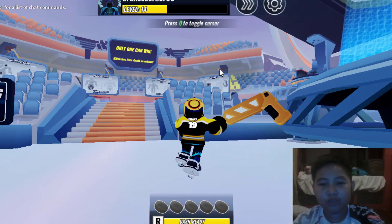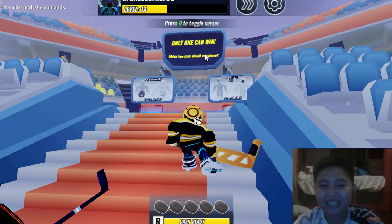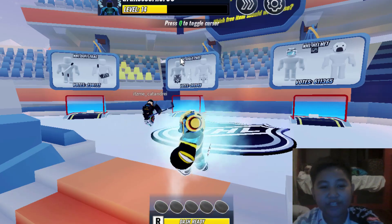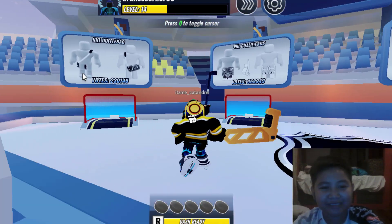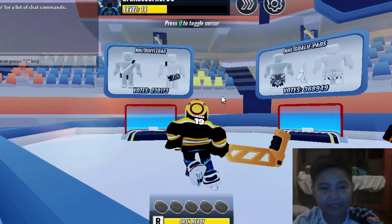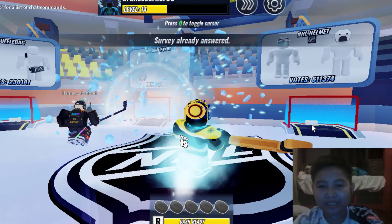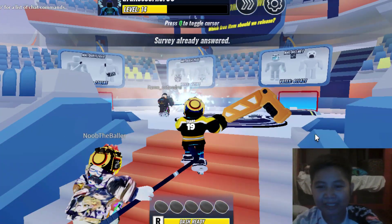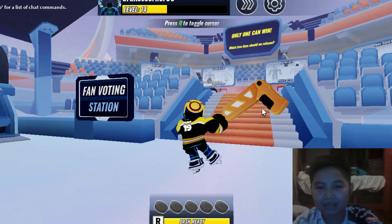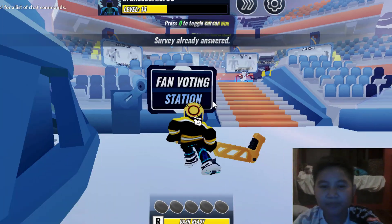The first thing you need to do is when you enter the lobby in the game NHL Blast, is to go to this area over here — the fun voting session. Pick one of these areas. The next UGC item that's going to be free soon is the Drix, so you can just pick anything. There's no wrong answer in this area, so you just need to pick anything you like.